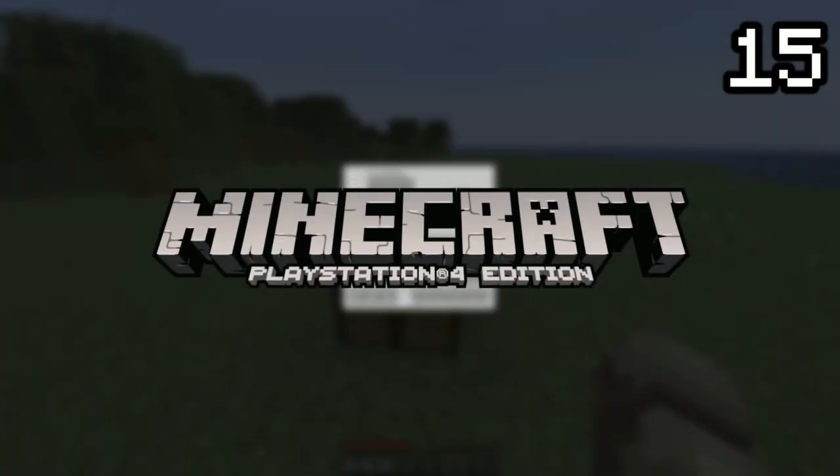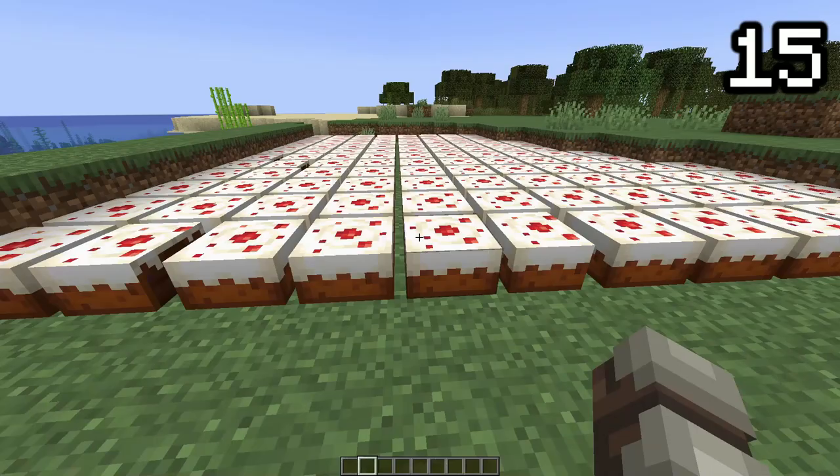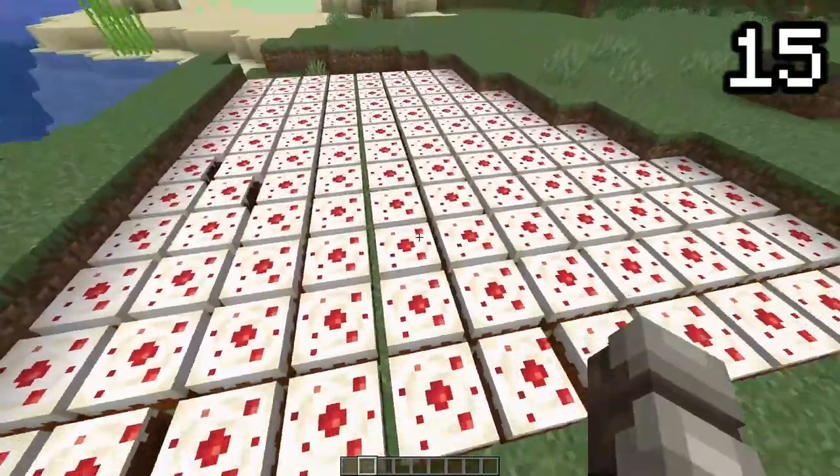When crafting a cake, if you're playing on the PS4 version of Minecraft, you'll get an achievement called The Lie. This is a reference to the game series Portal, developed by Valve, in which you are promised a delicious cake, only to be lied to.